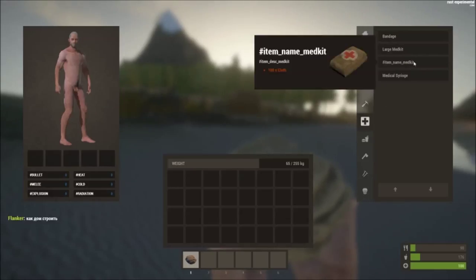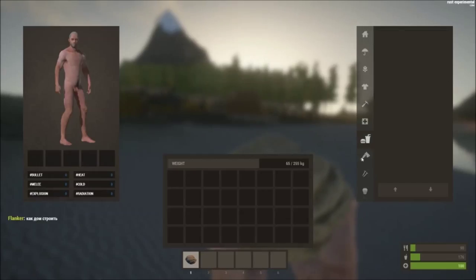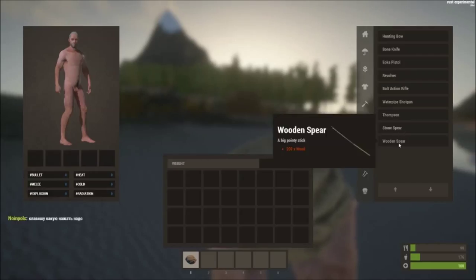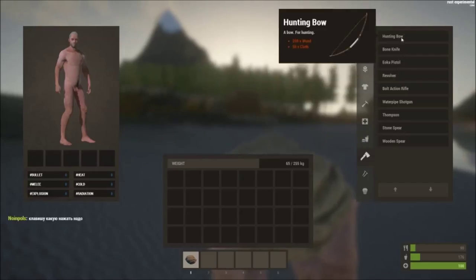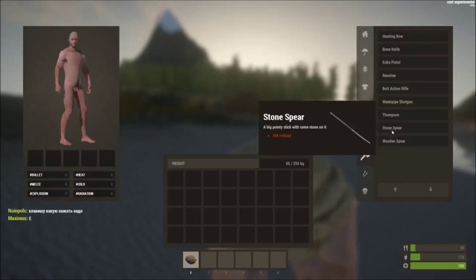They also added med kits — a medical syringe to heal yourself or others. Under the weapons section there's a stone spear and a wooden spear. They cost the same wood but the stone spear has a stone tip on it.